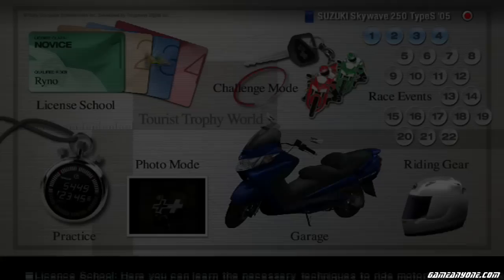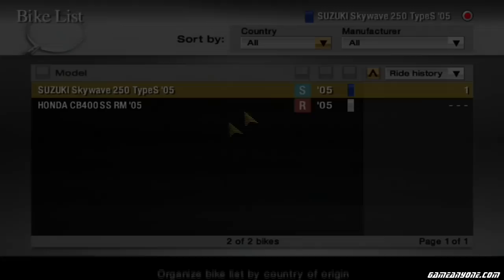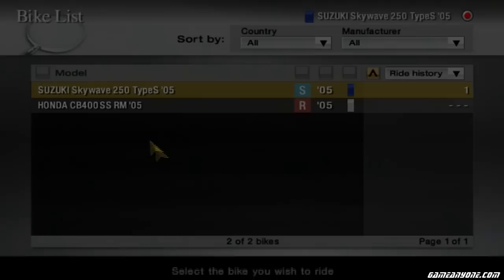That is the first license — all gold. We've finished a quarter of the licenses. Let's check out our new bike — the Honda CB400 Super S. Nice little rotisserie roll. Stay tuned for more Tourist Trophy and the next license.